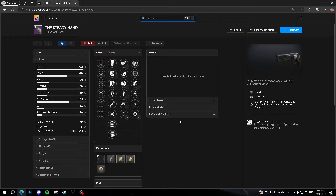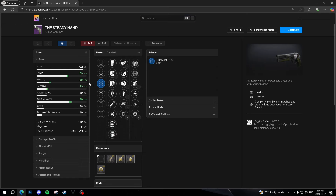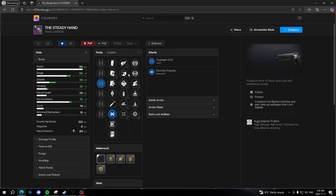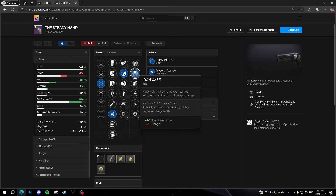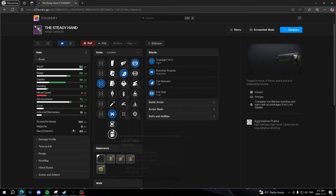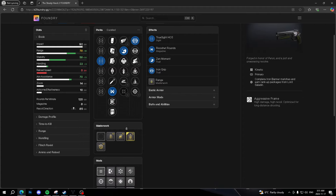Let's talk about what you guys want to get on the Steady Hand. You can't farm it right now, but if you have one in your vault I'd strongly recommend it. For your sight, ideally the TrueSight HTS — that gives the most range and stability. I'd recommend Ricochet Rounds for 10 stability and 5 range. Then probably Zen Moment — when you proc that trait you get a nice increase. Iron Grip for stability, though Iron Reach will give range at the cost of aim assist. You'll have zero reload speed so you could swap the mag for Flared Magwell, or throw on a Dexterity and Reload Speed mod.